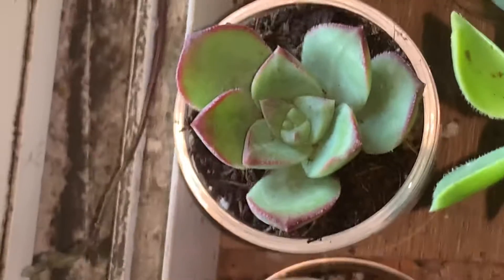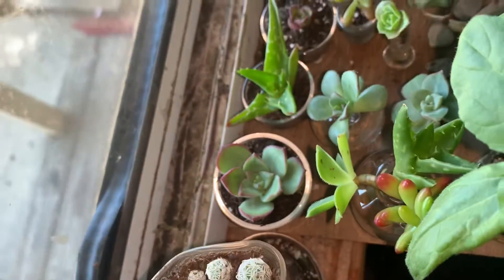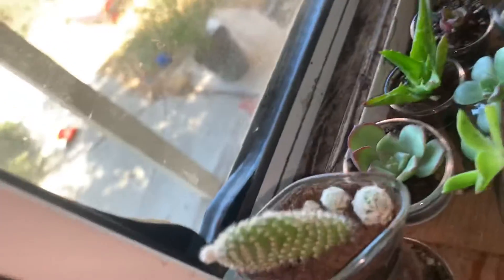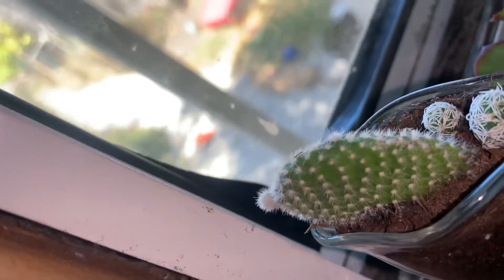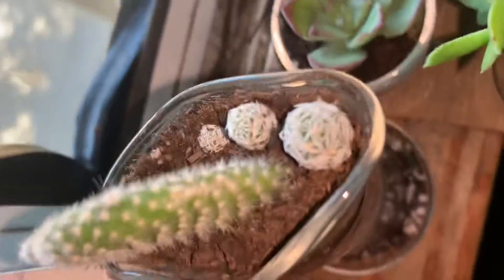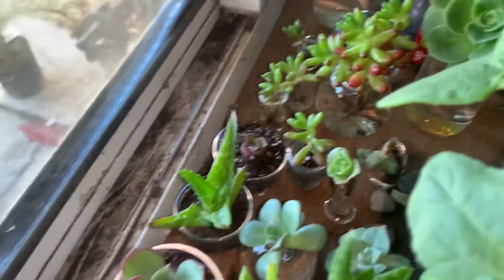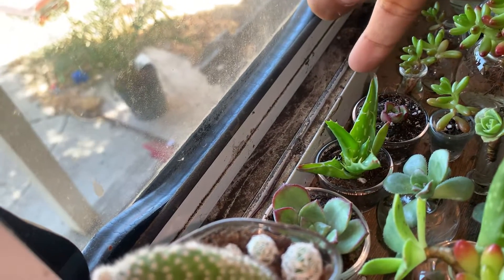And an aeonium — someone please tell me what this is. I thought it was an aeonium kiwi, maybe that's what it is, but I'm not 100% sure on that. Got this baby cactus making a baby right there, and some thimble cactus. And another aloe — this is an aloe night sky.